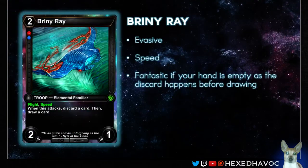First up, we have Brannionet Ray. I really, really like this card because it's not only an evasive speed troop — a 2-1 flyer for two — it starts to benefit you immediately. You can just ditch cards you don't want, be it maybe too many shards or whatever, and draw something else. When it becomes fantastic is when your hand is empty, because the discard effect is triggered first and then you draw a card. If your hand's empty, you're just getting card advantage. Pure and simple.